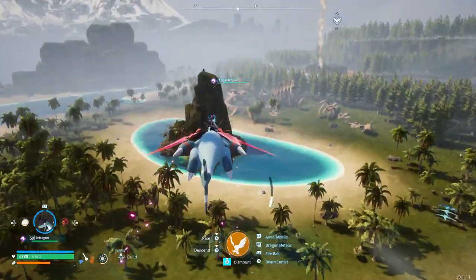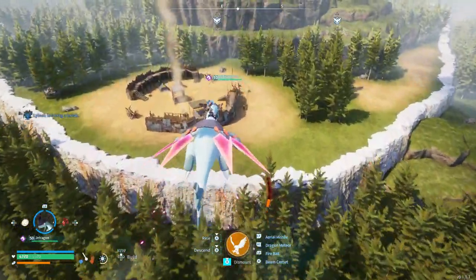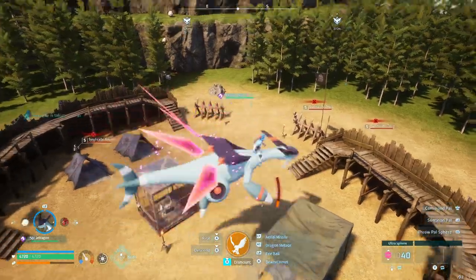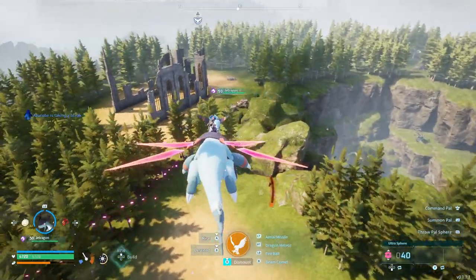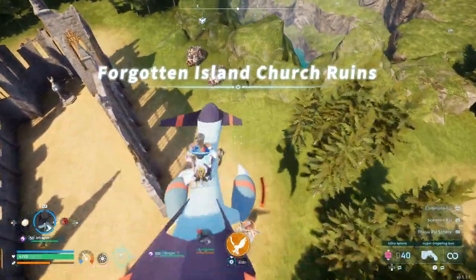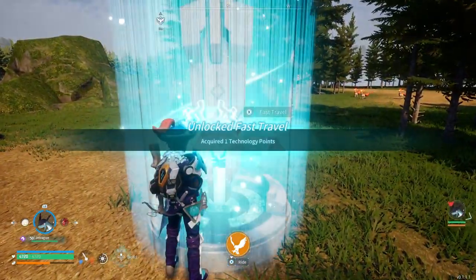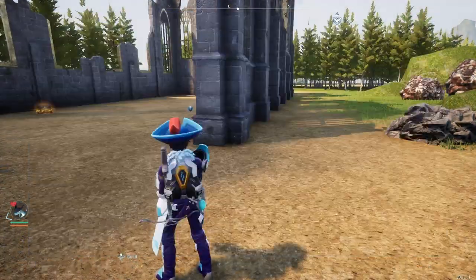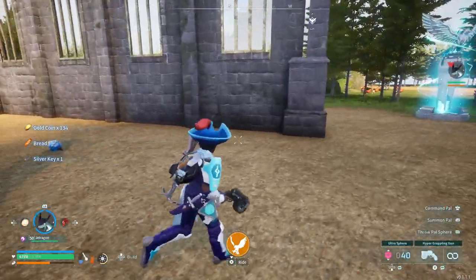Let's repeat it again — there should be another one here somewhere. Oh, there we go — you can see as I go closer the map shows there's one, and it is right here. I grab it and I now have two technology points. So that's the first thing you can do: grab fast travel points.